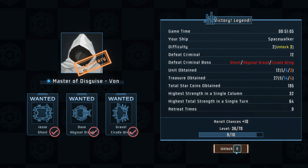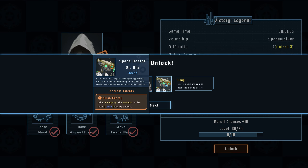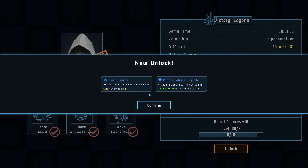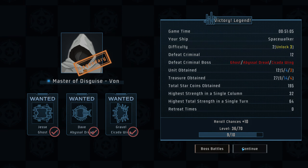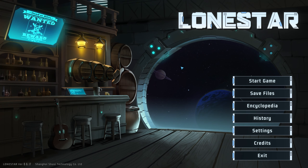This game is fantastic! We get unlocks — we unlocked Space Racer Mochi. Go-go Mochi doesn't like to overthink; as a helmsman, at the start of the game gain six max fuel and can move twice per turn — normally you can only move once per turn. And Space Doctor Oz: when swapping, the swapped energy units load one blue energy. Also two new random upgrades: at the start of the game, increase max swap chance by two, and at the start of battle, upgrade all support units in the middle column. Interesting!